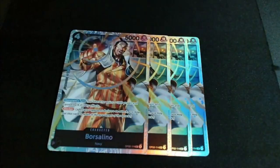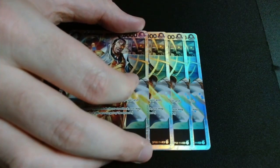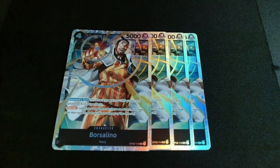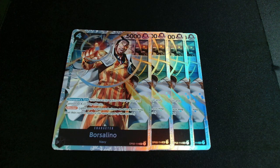The best card in the black strategy — and the reason why you play black — is Borsalino. You can turn your leader into a 6k leader at any time. He can be removed by various event or character cards, making him a very good threat but also a very good defensive card. We play four of him.